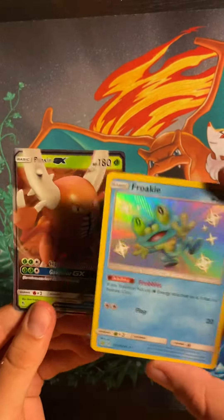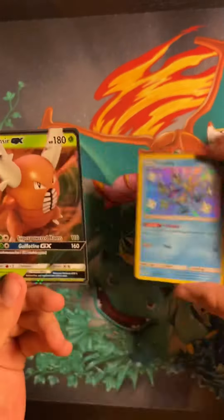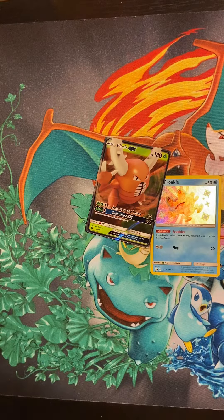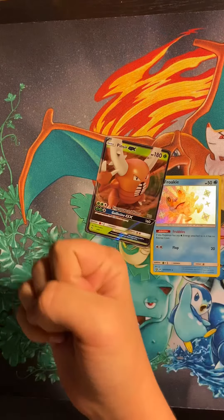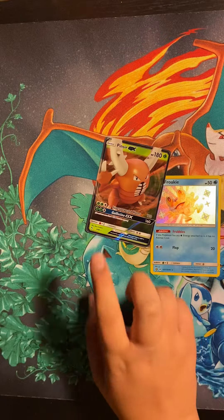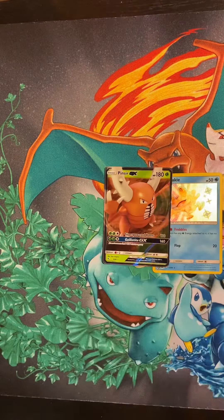Oh my gosh, back to back! A Shiny Froakie and then a Pinsir GX! No way, another good pull! What I mean by another is, if you didn't see a while back, I got a Mega Blastoise GX. So let's go — another one to add to my collection.